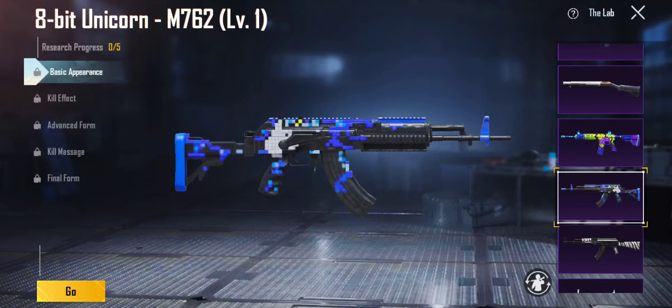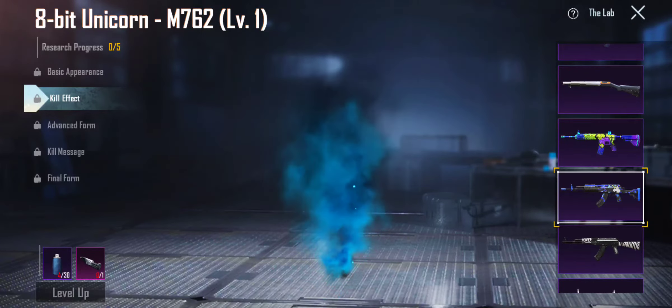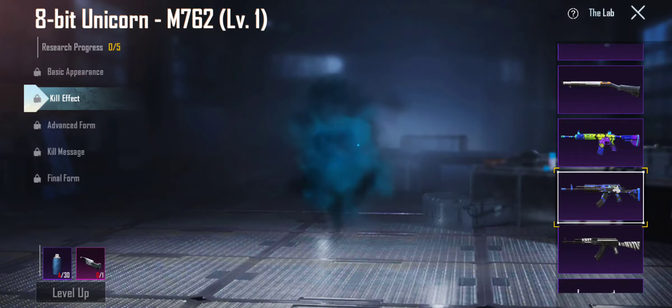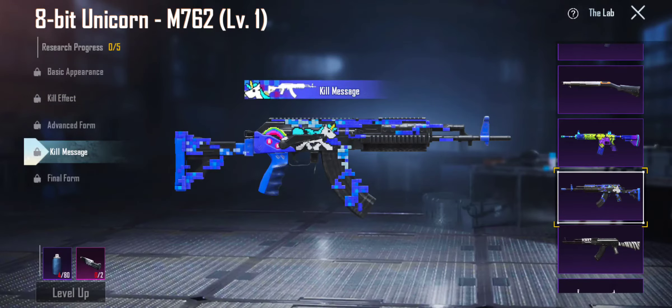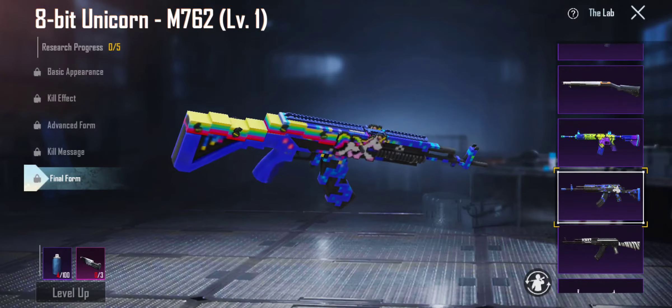We got the 8-Bit Unicorn — this converts to 1 material since it's 5. Level 1, kill effect — the kill effect is just awesome, too good to be true. Advanced form — you can see how they change it up, so good. Kill message, final form. I'm gonna give this a 7.